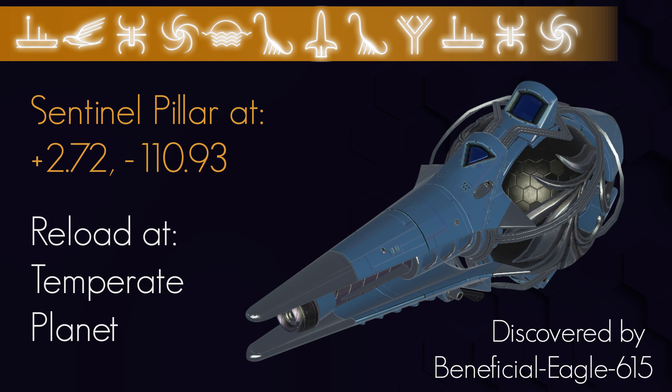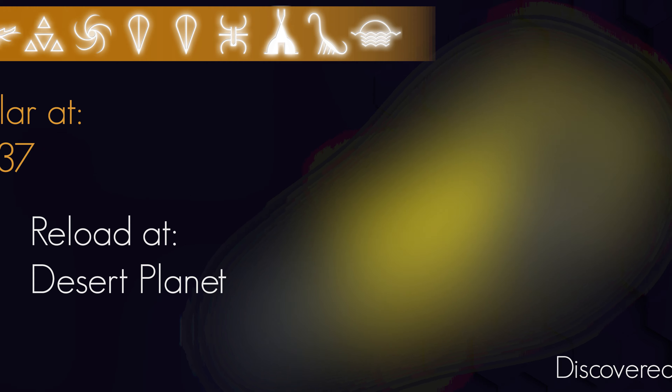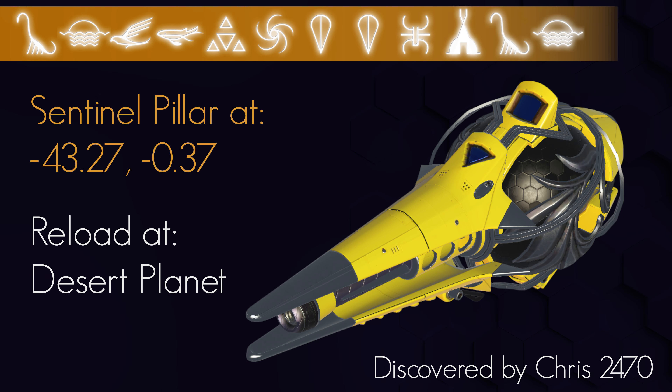Next we have an Orange Primary with Silver Detail. This location was discovered by Trabantul. This is a nice and simple one — you'll need to reload, but it's on the same planet as the Royal Pillars, so just find a pillar, reload on that planet at some point before interacting with it and grab your new MT.